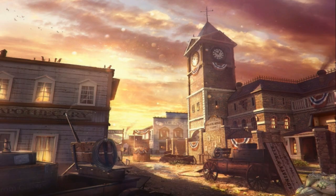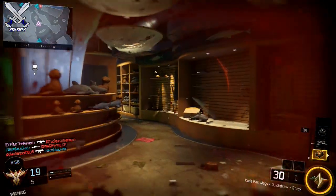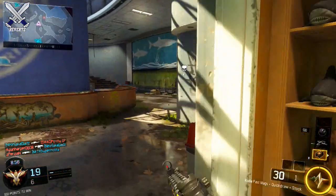Next up we have Outlaw, and Outlaw is a remake of Standoff from Black Ops 2. It's a western style map and I'm pretty glad that it's gonna be returning because Standoff was one of my favorite maps from Black Ops 2, so I'm really glad that it's back.